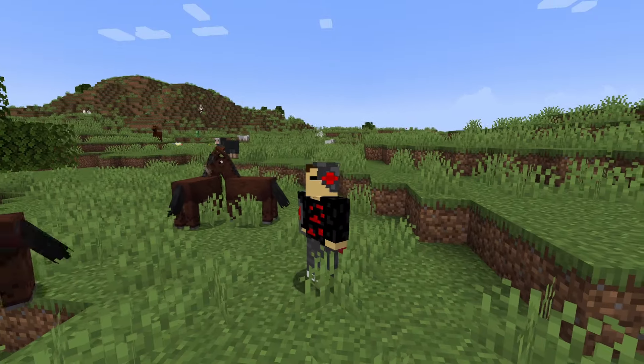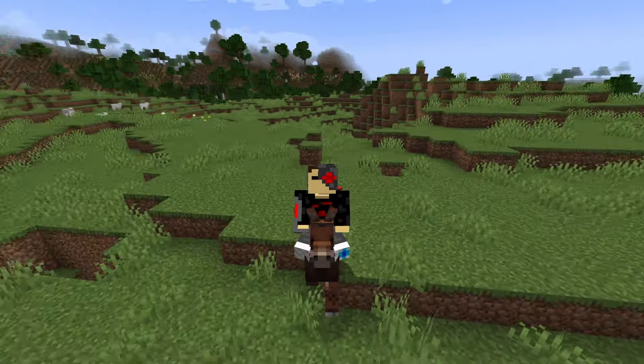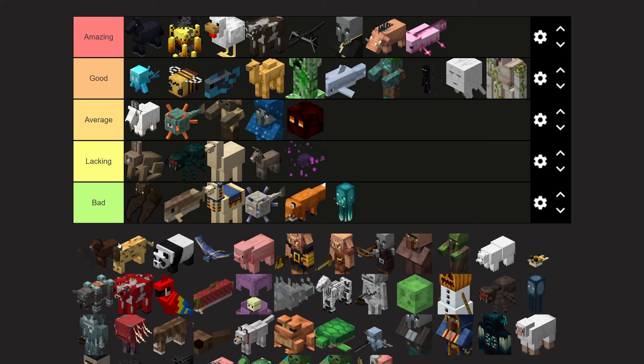Mules — basically, horse plus donkey equals mule. They have average stats and they're not amazing like the horse, but they're not terrible like the donkey. I'll give them an average tier.